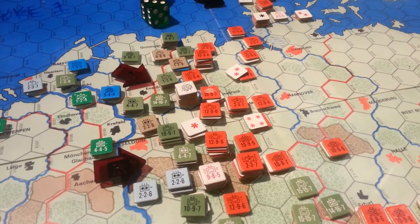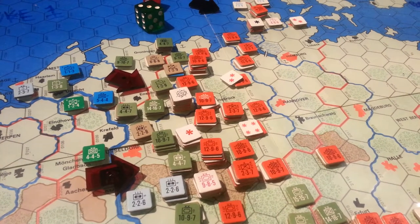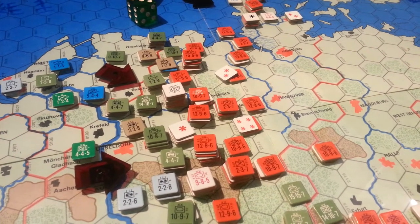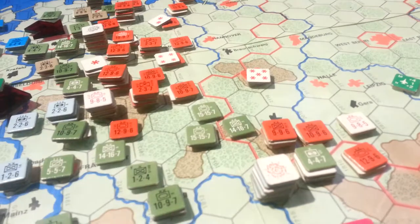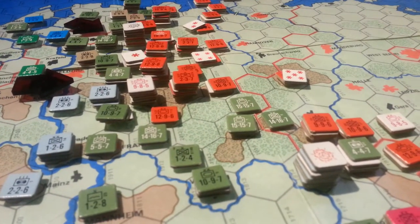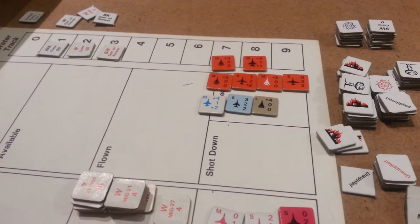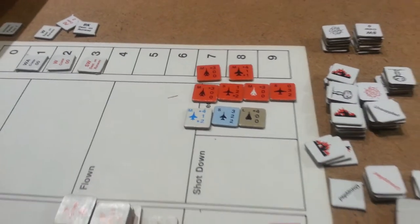Since we're one impulse away from the end of the Soviet turn in turn three, it's looking pretty grim for the Soviets. You can see in the background that units with disruptions on top of them are not going to move this turn — they're going to recover steps or disruptions. And the losses in aircraft are fairly significant for the Soviets. There are shot-down American aircraft somewhere — there are 3 there.